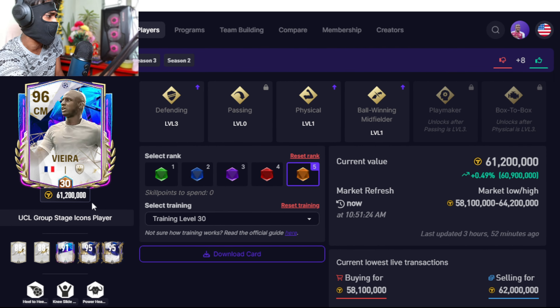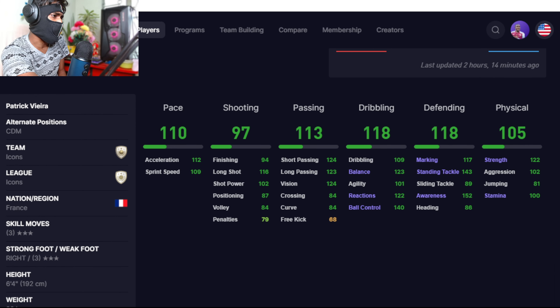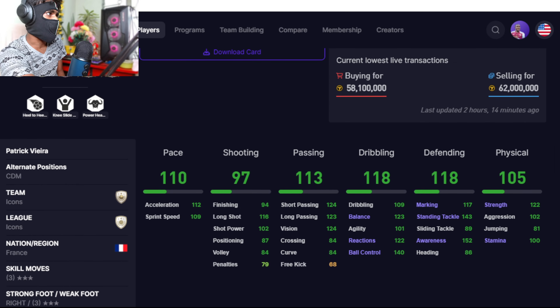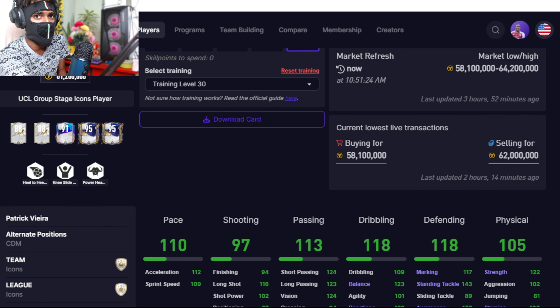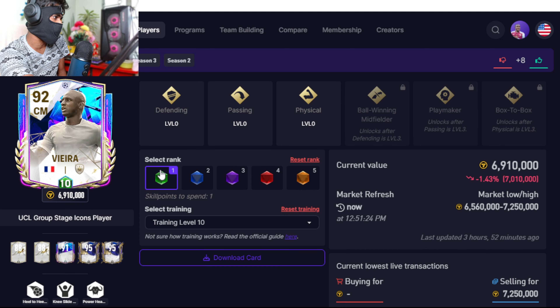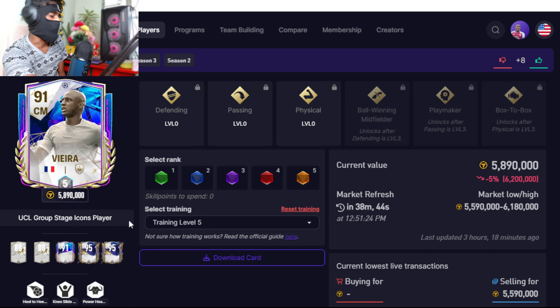The cheap beast replacement is difficult to find, but we've gone with base Patrick Vieira. He's around 61 million coins in his main version, but his base price is much cheaper — probably around five to six million coins — and the stats are nearly the same. He's definitely a cheap beast option.